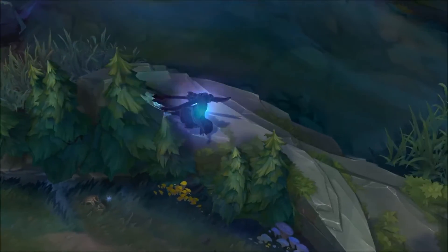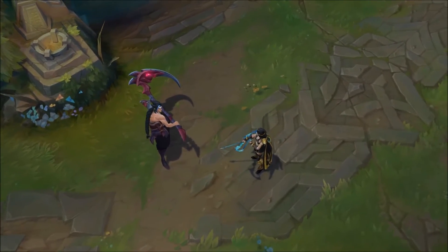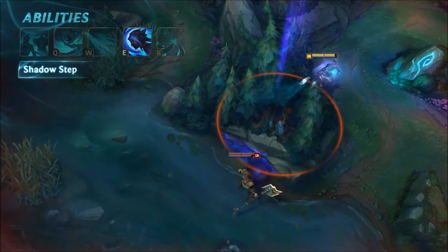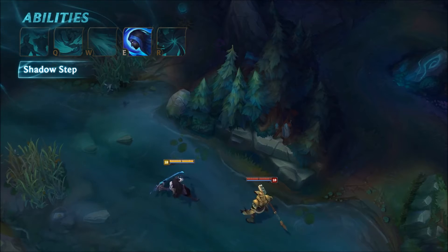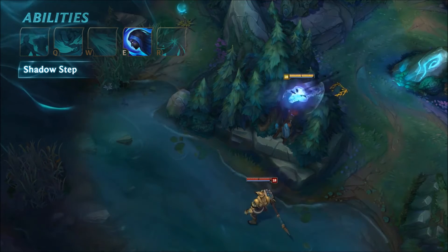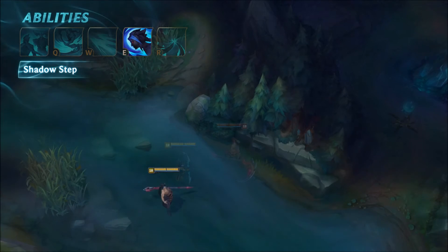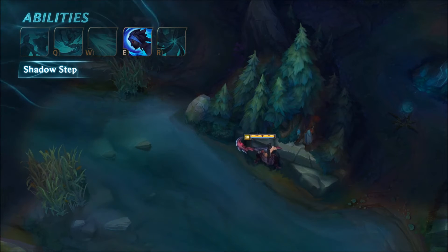Cain's E is Shadow Step, which grants a burst of movement speed and the ability to walk through any terrain for a few moments. When he first enters terrain, he'll receive a heal and significantly extend the duration of Shadow Step. However, the extended duration won't be granted if Cain's in combat with enemy champions. As a Shadow Assassin, Cain gains additional movement speed and immunity to slows when activating Shadow Step. Nearby enemy champions will be alerted of Cain's presence while he's inside the terrain.